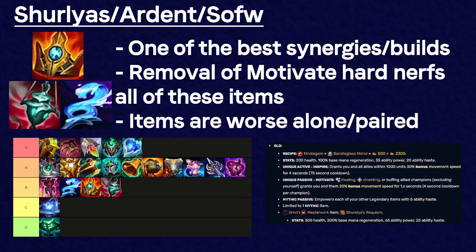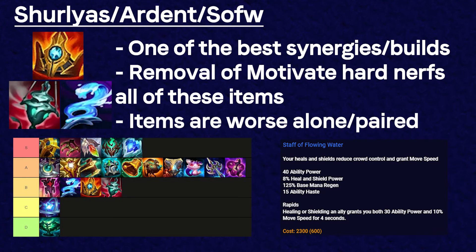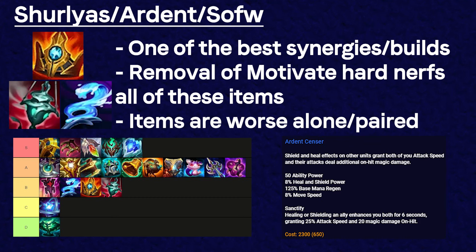The new Shurelia's by itself is a husk of what it once was. Staff of Flowing Water gives 10% movement speed now, which is half of what the old Shurelia's gave, but it feels bad to build first because the extra AP you give isn't utilized that well since you usually have an AD pairing. Ardent feels bad without having the constant movement speed for your carries to chase down enemies. As a result of these items being nerfed, I think enchanters are a lot weaker this season.